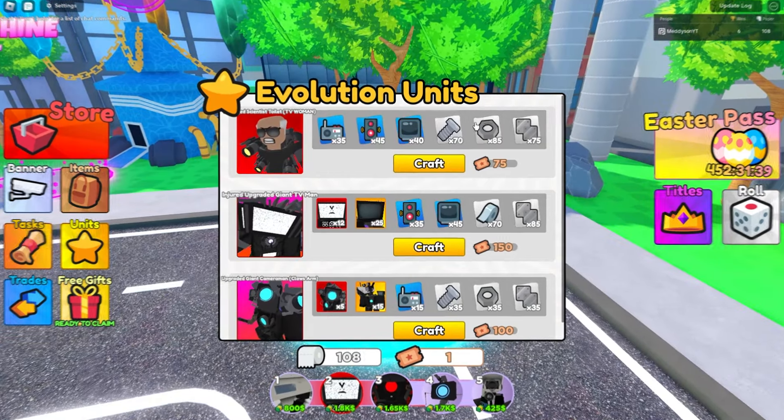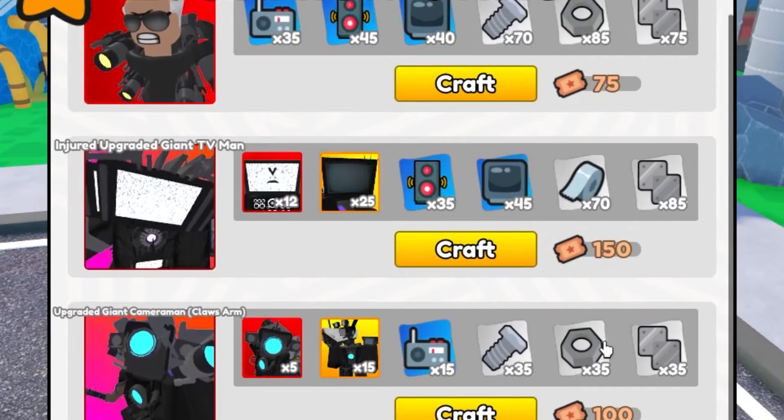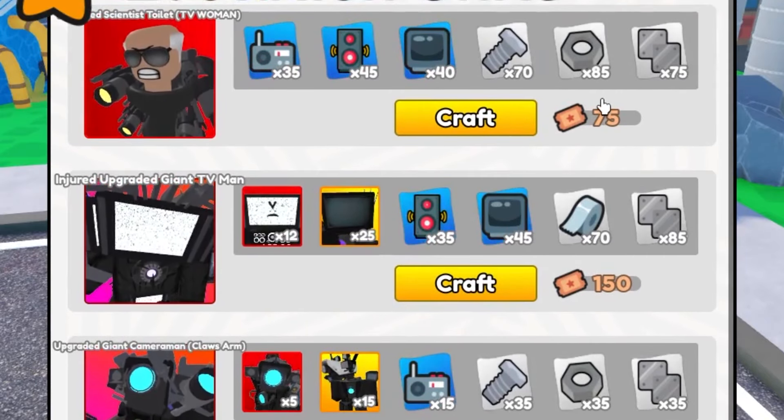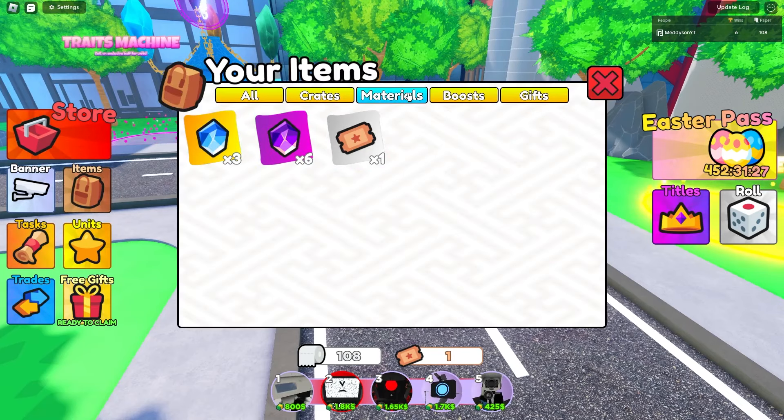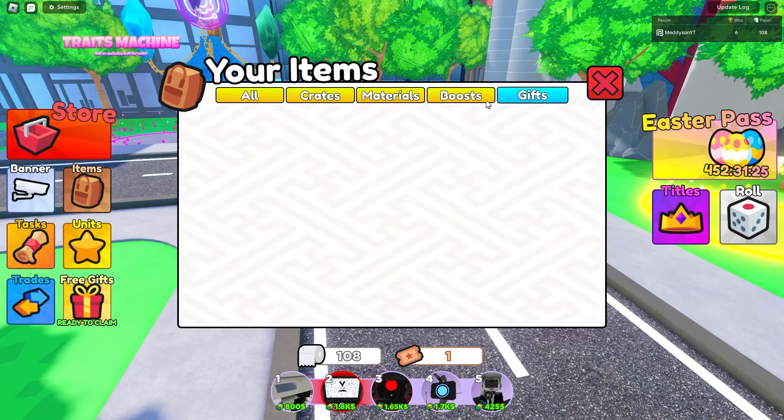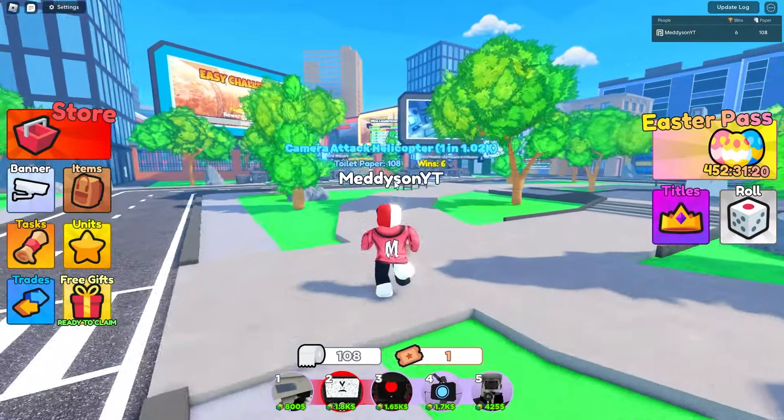If you come here, you'll see you need - how many tickets? 75 for that one, 50 for that. So you have to play that 75 times just to upgrade this. How do you get this other crafting stuff? If I come to items and materials, I don't have anything. Surely you can get it from other places.